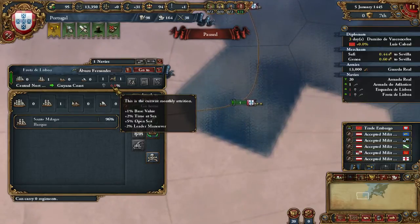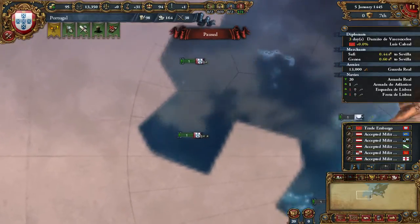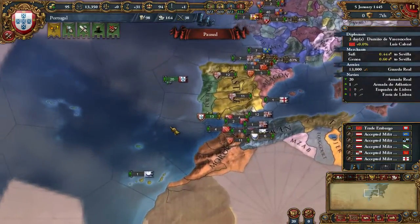As the ships are on the open sea they will lose durability. Because of the base value, time at sea - two months, five percent for open sea, and minus two because of the leader manual. So you have to be careful not to lose your ships.